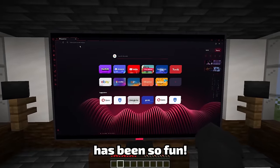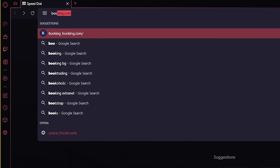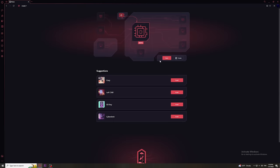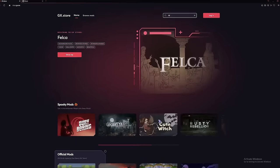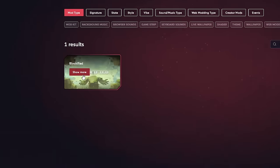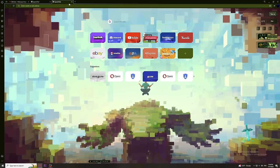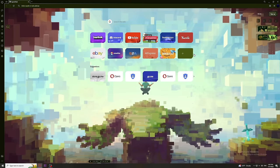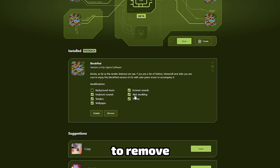Using this browser has been so fun. Do you want this sound to play every time you type? Well, using Opera GX, you can do this. It's as easy as going over to mods up here, then clicking store. Now we have loads of mods and custom themes to pick from. I'm going to search for the blockified one, click here, and press install. Now check this out — we have sound effects and there's even background music.